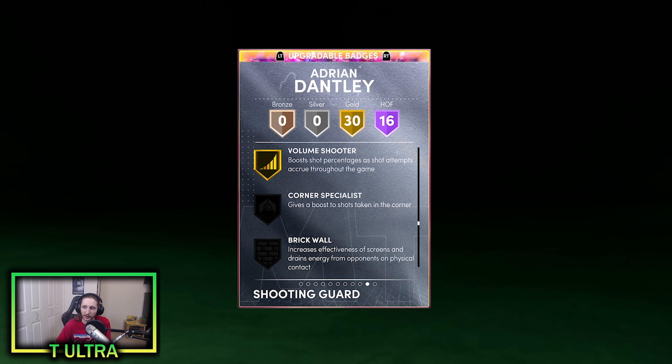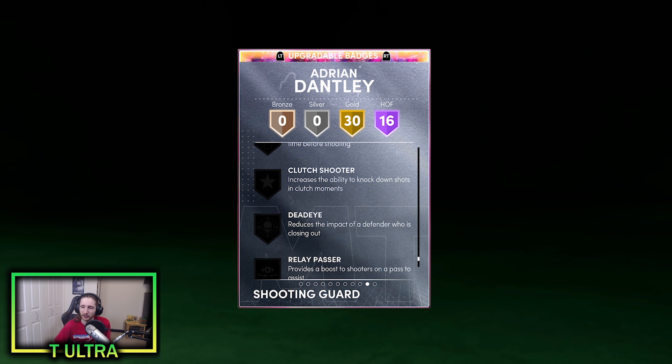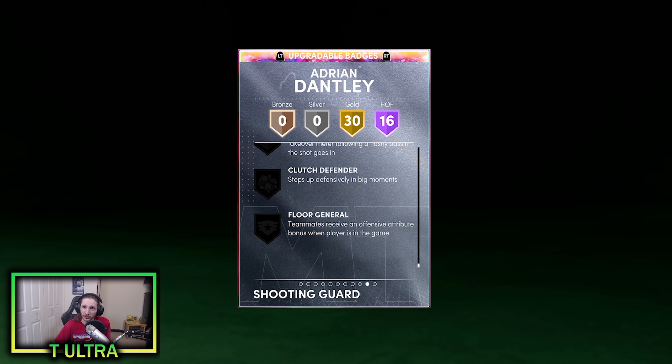And then here are the badges that you can add to him but he doesn't have — the way he shows up in your collection. You can put corner specialist on him, dimer — that's a good one — box, worm, blinders, circus threes, and deep threes. He doesn't come with any of those, which is a bit annoying. Bailout, set shooter, clutch shooter, dead eye, play, and floor general. So you can put deep threes on him, which is nice, but he does not come with it.